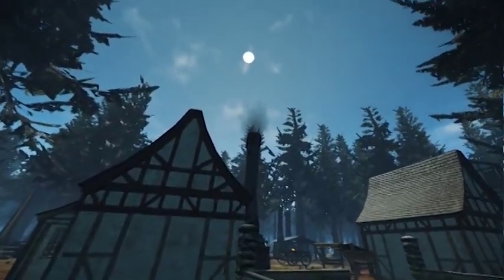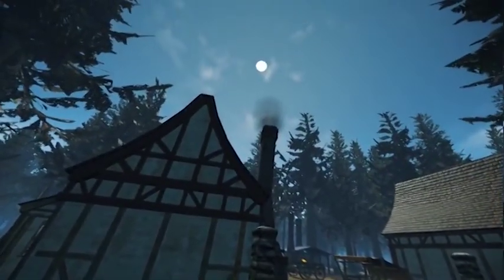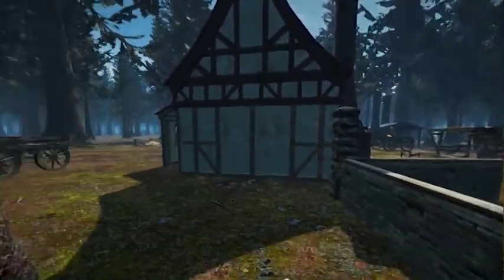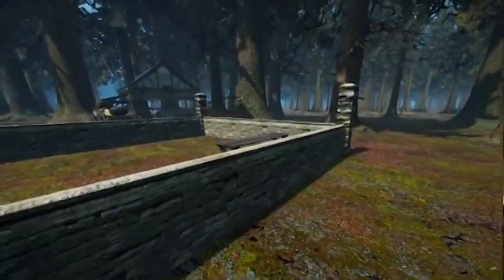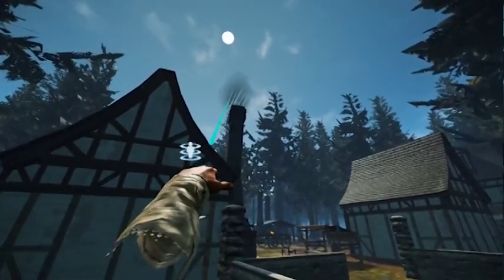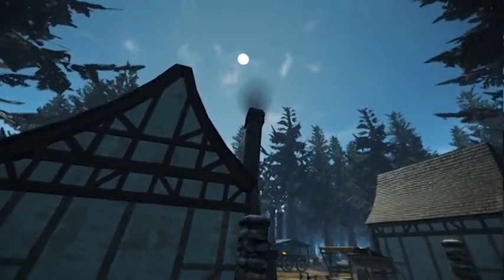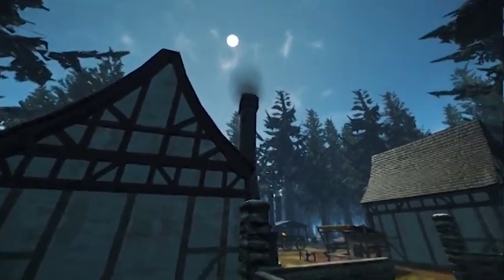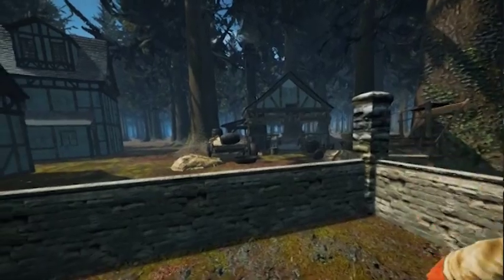This is one of the other cool optimization things: we've got some temporal AA dithering going on with all of our transparent materials now. It was just a gigantic hit to performance — anytime you have overlapping layers of transparency in VR, it just destroys your frame rate. So we've done some little tricks in there that are definitely visible on a monitor at 1440p or 4K, but in the headset the dithering is not noticeable whatsoever. It just looks like smoke coming out of a chimney. Super cool — got a pretty solid performance boost out of that.